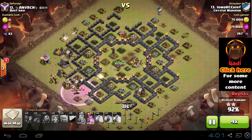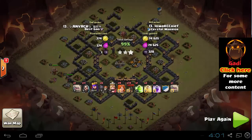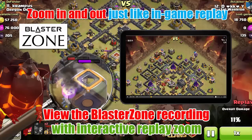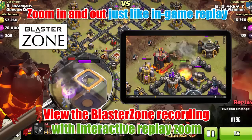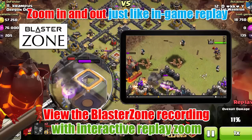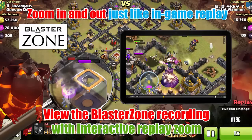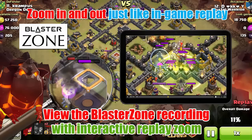If you like it, like and subscribe. Check out the Facebook and the website. Also make sure to check out this attack with the new Blaster Zone technology that will blow you away — you can zoom in, zoom out, and feel like you're watching a replay inside the Clan. Just click on the video inside the tablet or search the Blaster Zone link in the video description. That's it — we'll see each other in the next video. Bye-bye.